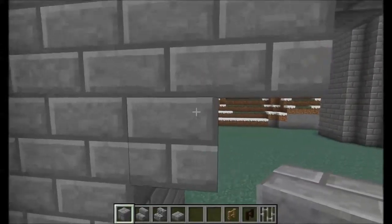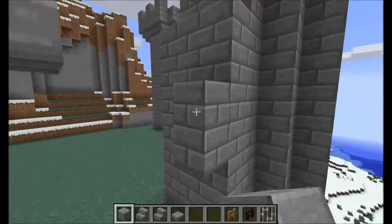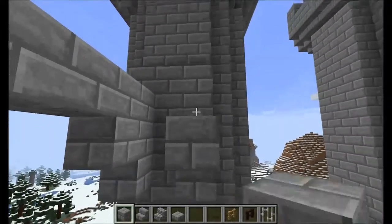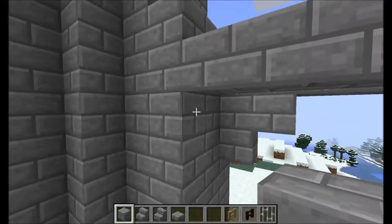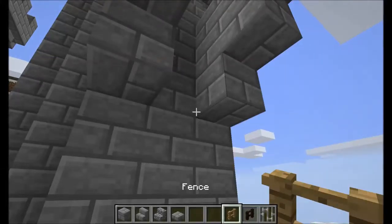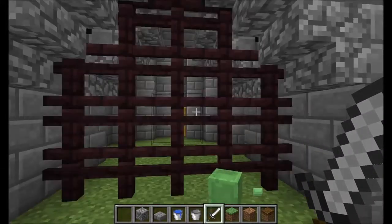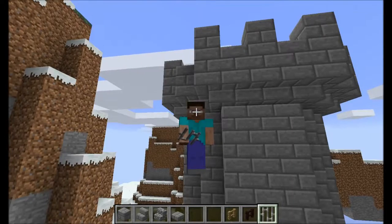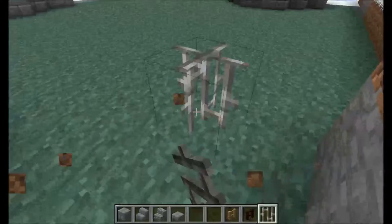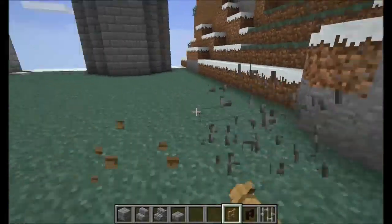The gatehouse starts kind of like — it gets thinner as it goes up. Basically, it's an arch. Like so. I'm going to leave it three high at the bottom — that's a nice lot of room. So we have our nice archway. There are several ways of building the portcullis. It can be out of fence posts, nether brick fence, or even iron bars. I find iron bars don't look uniform — this is all sporadic. This is nice, neat, and organized, so I don't use iron bars.